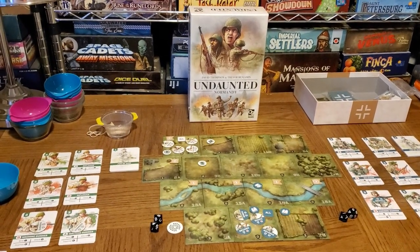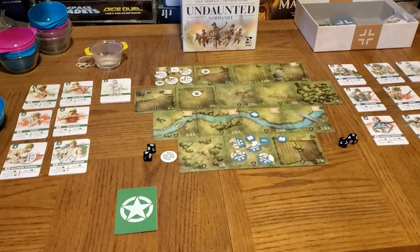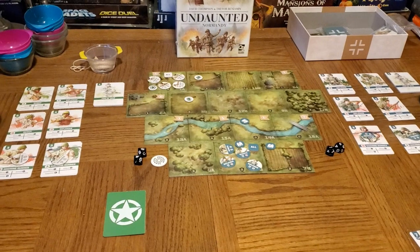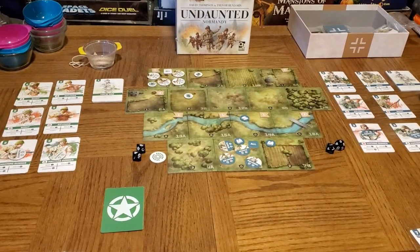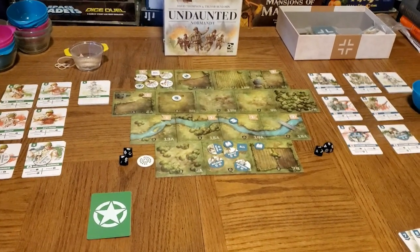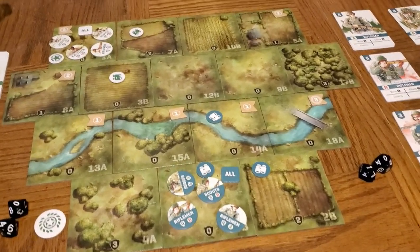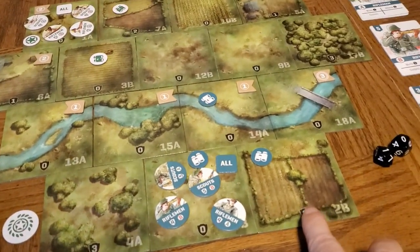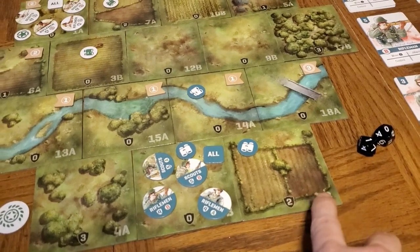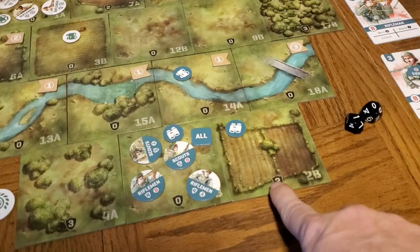In every box of Undaunted Normandy you have map tiles. I have all but two of the tiles laid out for scenario three — warning: I will be going over scenario three, so if you don't want spoilers, skip ahead to my final comments. Here we have a layout of the typical starting scenario. These are double-sided tiles arranged per each scenario, providing tremendous variety for how your battlefield will look terrain-wise.